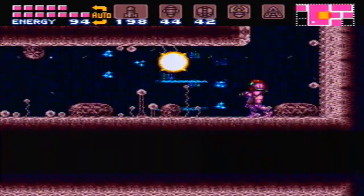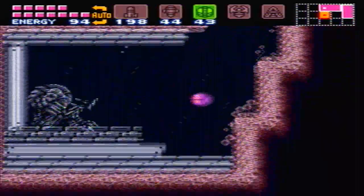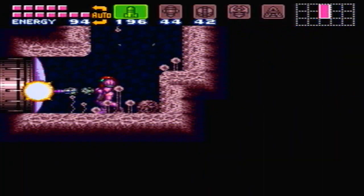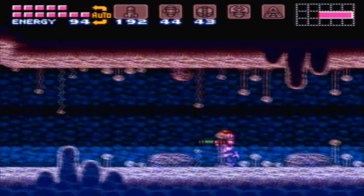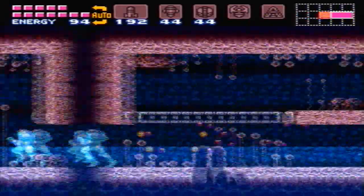Alright, let's keep going this way. And this time we have to go back to where the charge beam was and place a powerbomb to get through here. I would have saved the charge beam for later because I had to come back here anyways, but the charge beam is actually really useful, so I figured I'd just get it when I was nearby so that I'd have it. A charge beam is much more useful than five missiles.